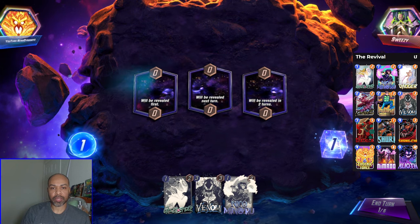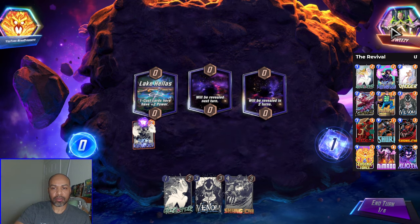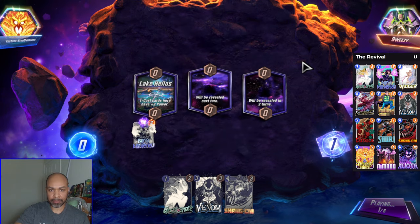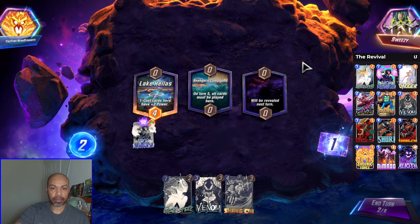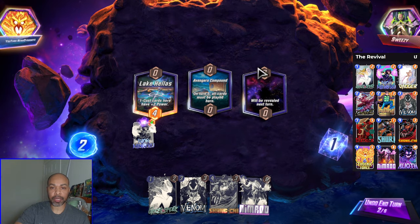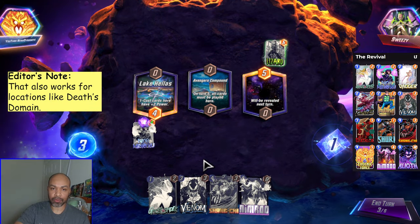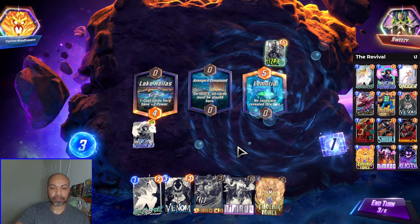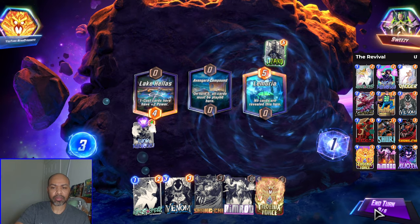Next up we have Sweezy. Lake Hellas. You always get down Nico with her destroy two — well, not always, it depends on the turn. But especially on an early turn, even if you're off curve and have to play her on two or three to destroy the card you need. Another cool line you can do, especially on Project Pegasus, is to destroy the Nimrod and bring that back with Phoenix Force — now you have essentially Shang-Chi-proof cards. And maybe that's what I do anyway, especially if I draw into Carnage.